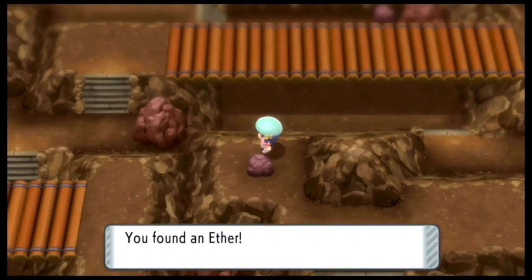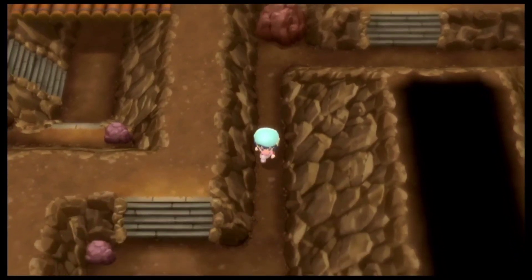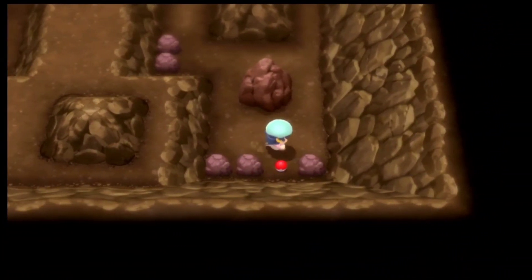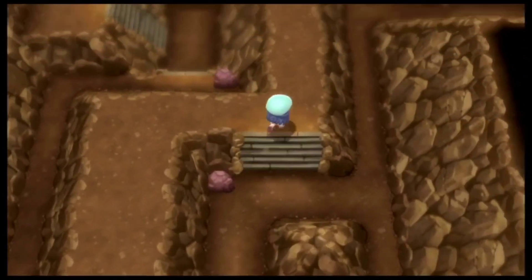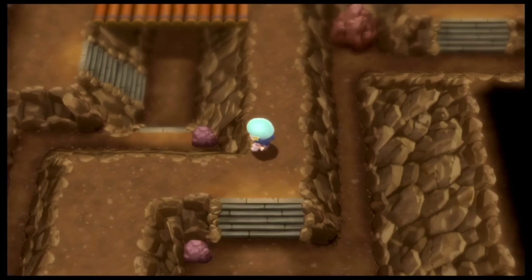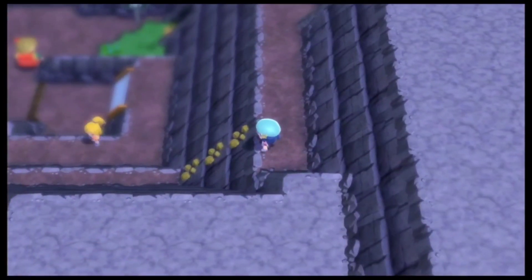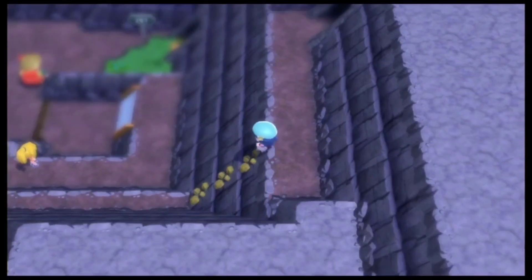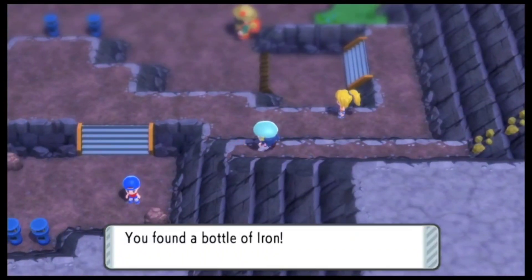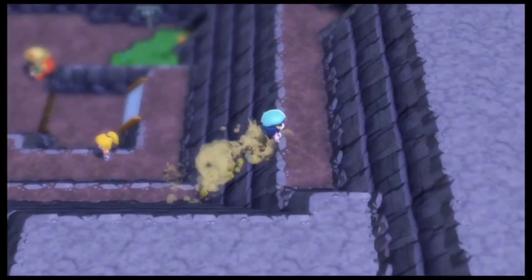We do have a hidden item right over here and it's going to be an Ether. Let me go ahead and come down — we have another item right below, which is going to be an Escape Rope. Over here we do have a lot of items to pick up, including hidden items. If you come out of this entrance, it will actually go to Route 207. You might remember that we did see a Rock Climb right over here, so we can finally go ahead and pick up this one item — it's going to be an Iron. A really good, quite useful item.